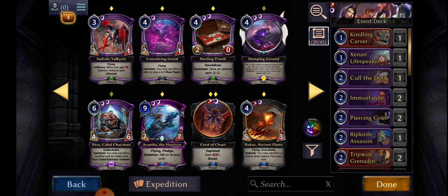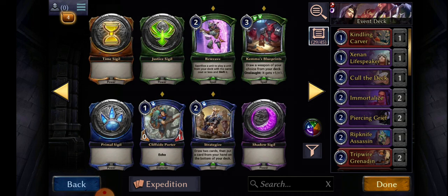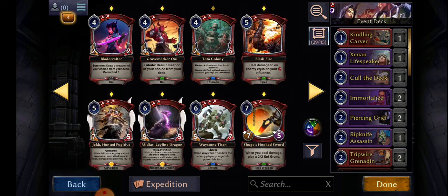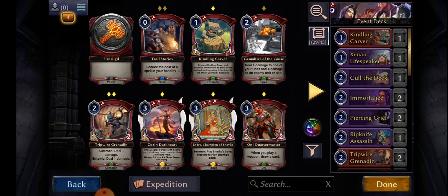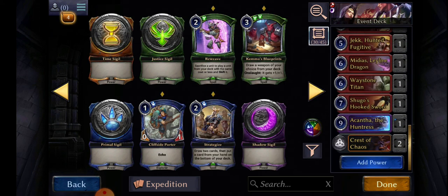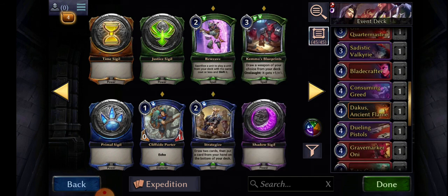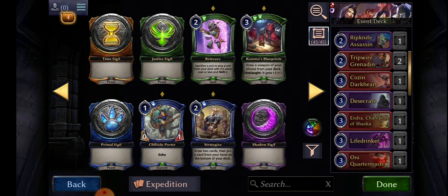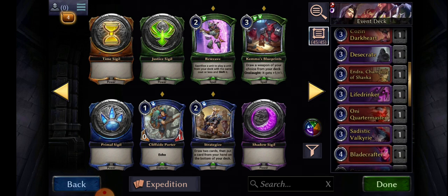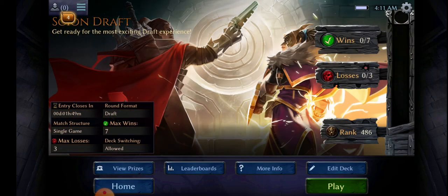I'm not too sure if I want that. Diesel Cabal Chairman... I think that's everyone. Try adding some power and some power — oh yeah, there we go. We have ourselves a very streamlined, very amazing deck people — 45 cards total, 45 cards, amazing.